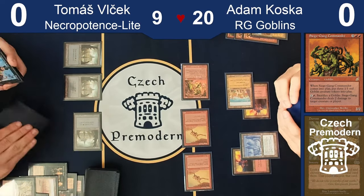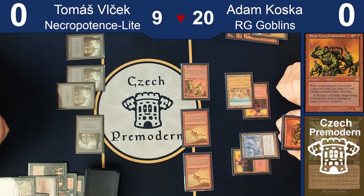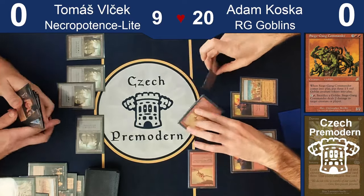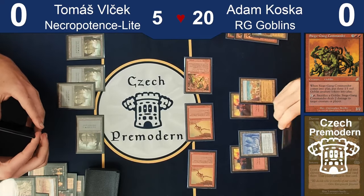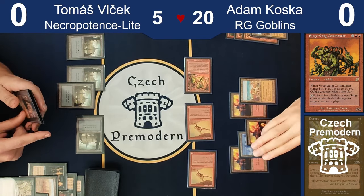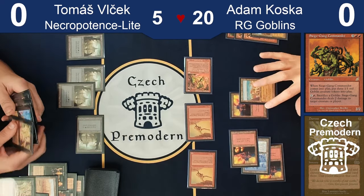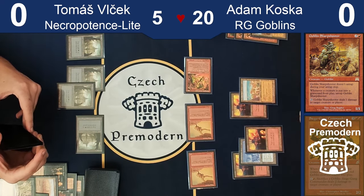There's a question: should I Wasteland your land or try to reach five mana for the Siege Gang Commander? That is a question. I'm not going to try to read the German name of the Siege King Commander, but you get the idea. Swing four — I go to nine. Play a land, pass the turn. Very close to being dead. I'm going to tap this one. Draw. Swing five — I'm pretty much dead. I have another land, but I don't even think I want to play the Commander. You could just Mutilate the board away.